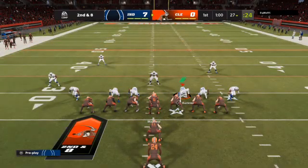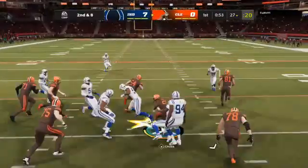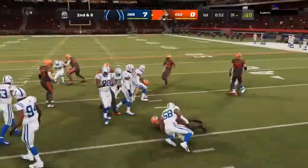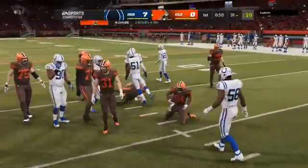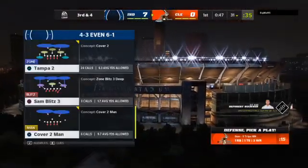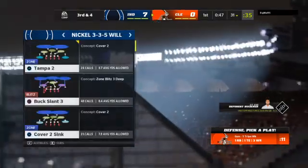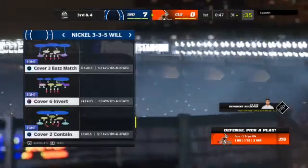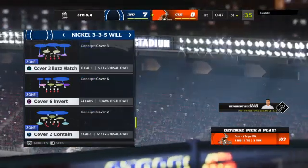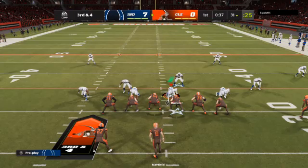Here's second and eight. Mayfield hands it off to Chubb, and he powers his way up past the 30. Four yards on the pickup, leaving third and about four more for first. If you're a football guy, that's a pretty run because everyone is in sync right there. Obviously it's the guy carrying the ball, but how about the people up front? Leverage, athleticism — they created some nice space for him.